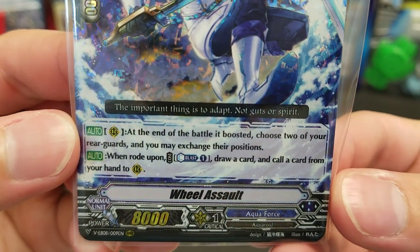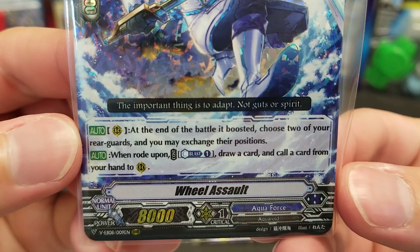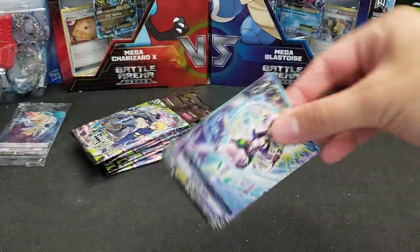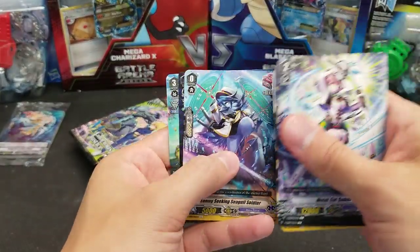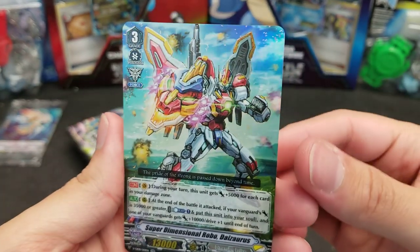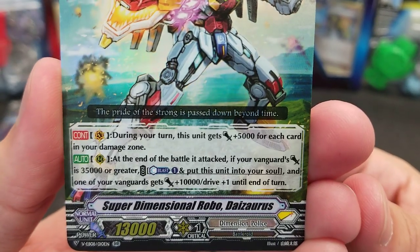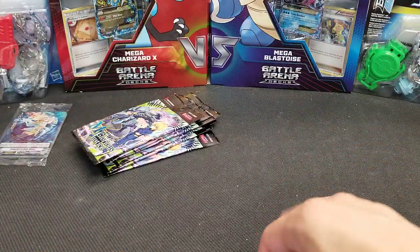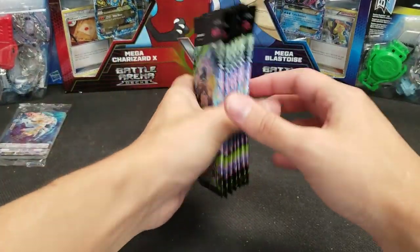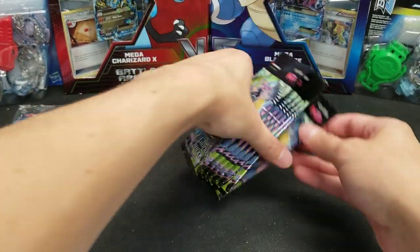Wheel Assault: at the end of the battle it boosted, choose two of your rear guards and you may exchange their positions. When rode upon, Counter Blast 1, draw a card, and call a card from your hand to the rear guard circle. And is this the last different Double Rare? I believe it is — Superdimensional Robo Dizorus. So we've now seen all nine different Double Rares, all six Triple Rares, all three VRs, and we got an SP. Now we're looking for duplicates and things of higher rarity.